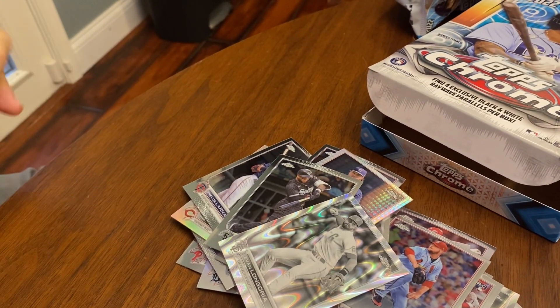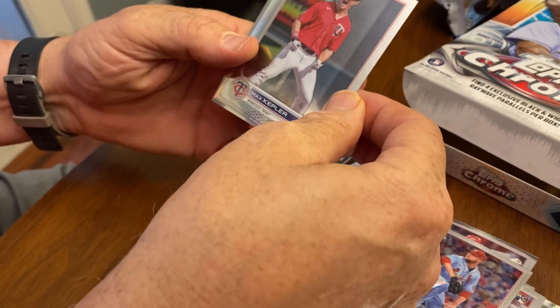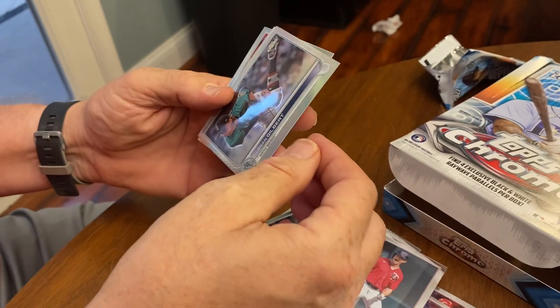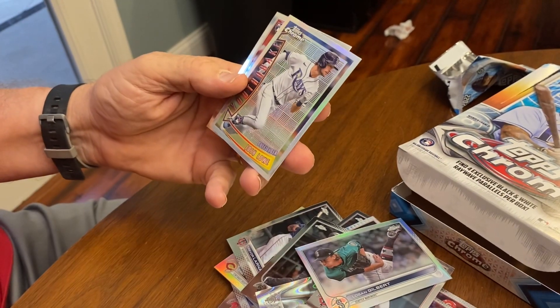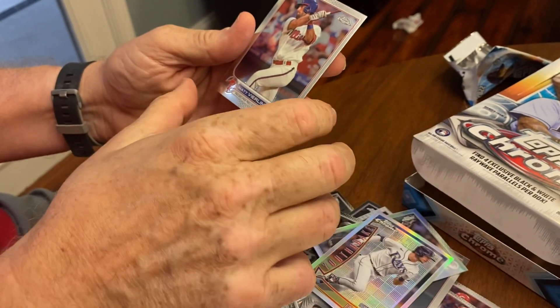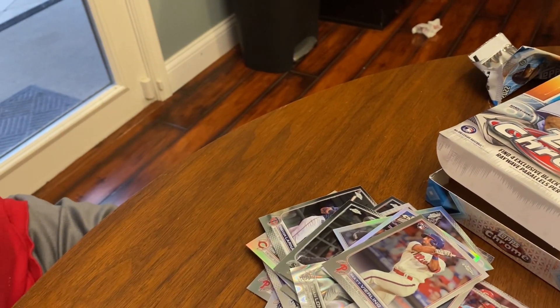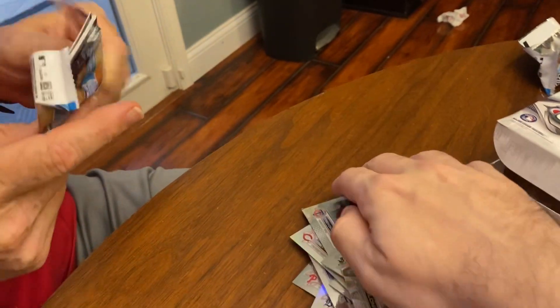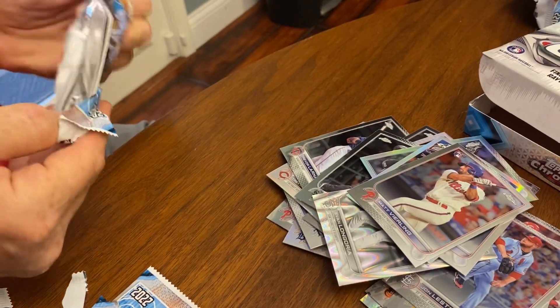Still a lot to open. Still waiting for that big autograph to come up, if there is one in here. Max Kepler. Logan. Josh Lau. A rookie card, that's good. I paid $59 for this box, so hopefully I'll get my money for it.